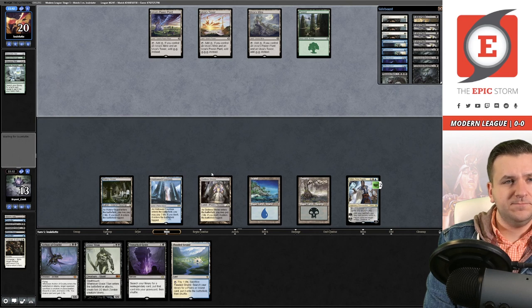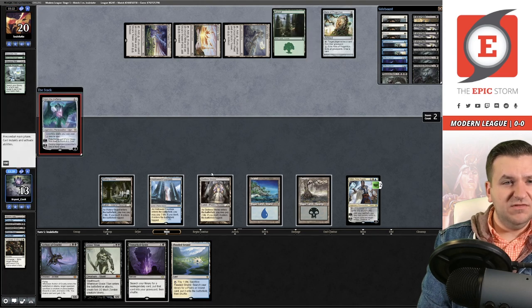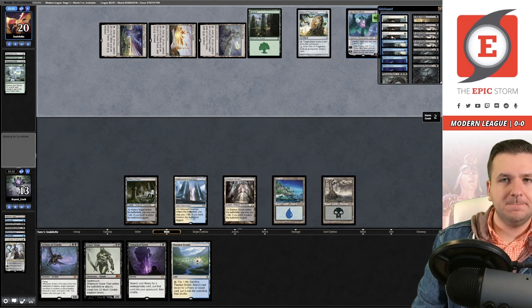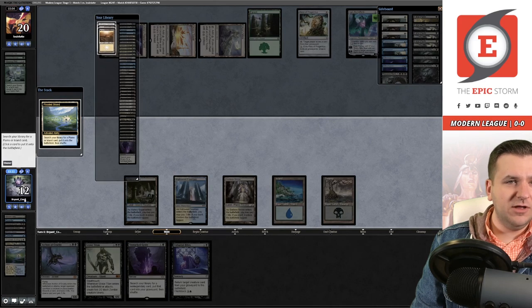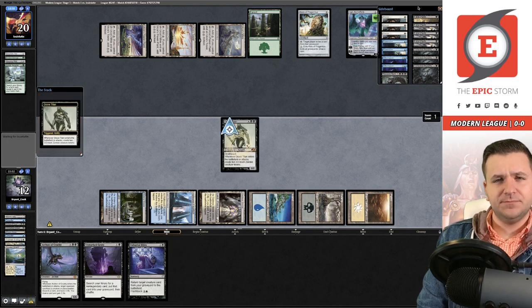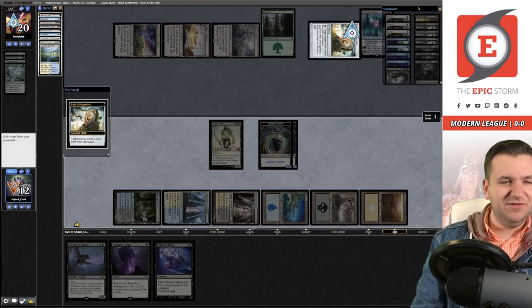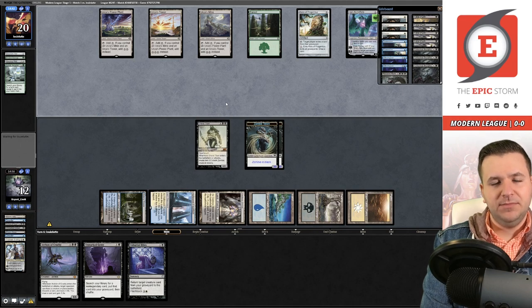They get Tron — annoying. Seven mana already, then six. They have a lot of mana open. I think the plan now is to just cast creatures. I cast Grave Titan here instead of trying to flashback Unburial Rites on the Archon — I just don't think that's a winning strategy. I'm hoping Titan can get the job done, but they have four cards in hand. It looks like our deck that's built to go large doesn't go larger than Tron — we're losing this mid-range war, even despite my poor play.